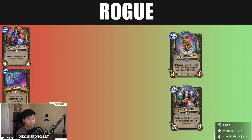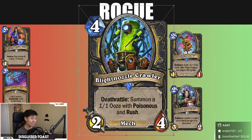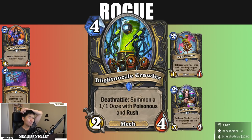If it said 'draw Deathrattle cards from your deck' I would think that is significantly better. Though it says cards, not minions, so you can get King's Bane — which is even worse. Do I want a King's Bane in a deck that has zero synergy with King's Bane? Blight Nozzle — four mana two-four, Deathrattle: summon a one-one Ooze with Poisonous and Rush.